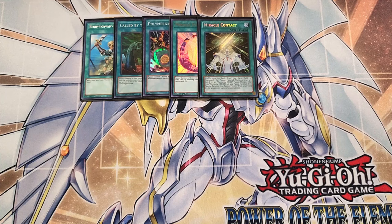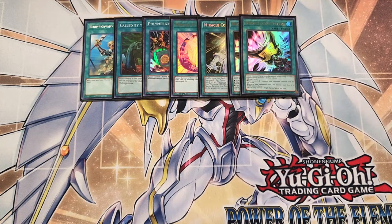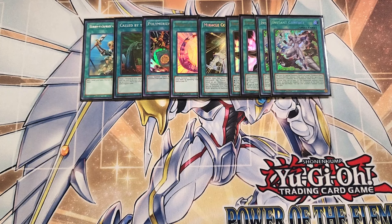We can play two copies of Triple Tactics Talents. Triple Tactics Talents is great in the deck as a two-of — this card either lets us draw two, or we can take control of an opponent's monster, or look at our opponent's hand and take a card out of it and shuffle it back in the deck. We can play two copies of Instant Contact — you pay a thousand life points to special summon a level seven or lower Elemental Hero or Neospatian monster from your extra deck ignoring its summoning conditions.